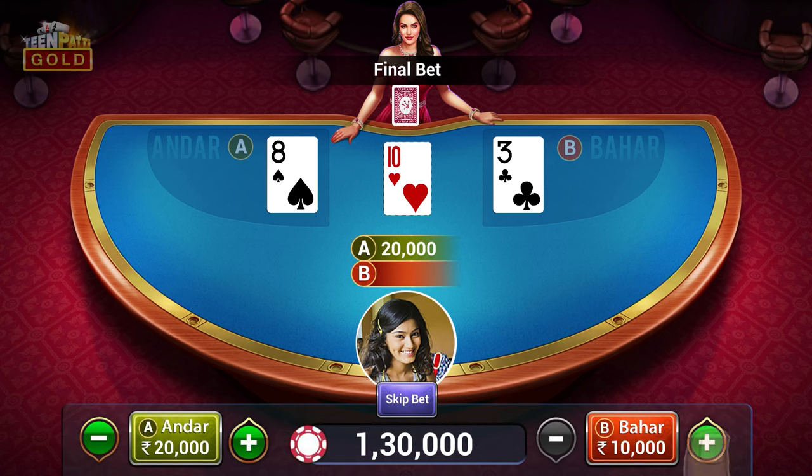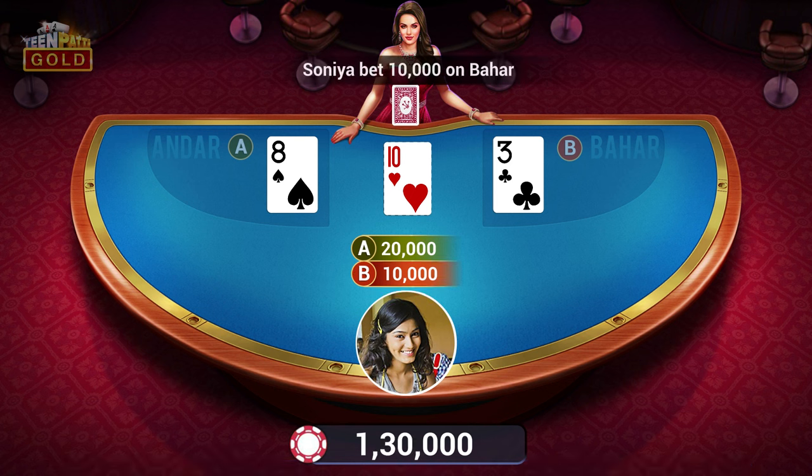Players may make a final bet or skip betting. The final bet can be made on the same side as the first bet or on the opposite side.